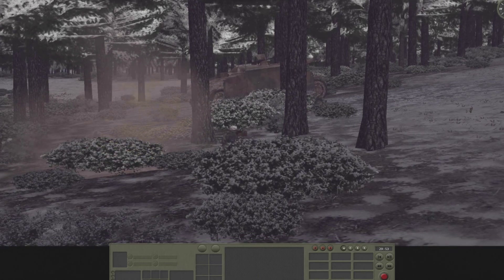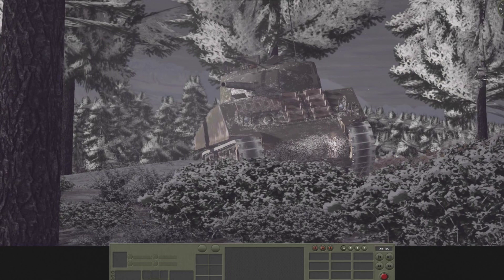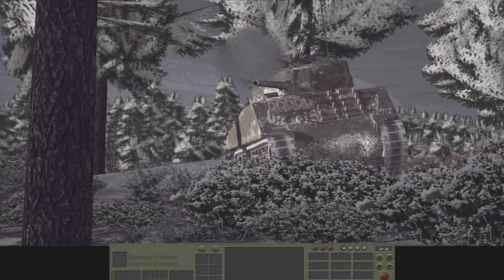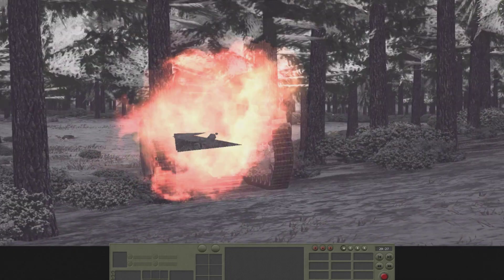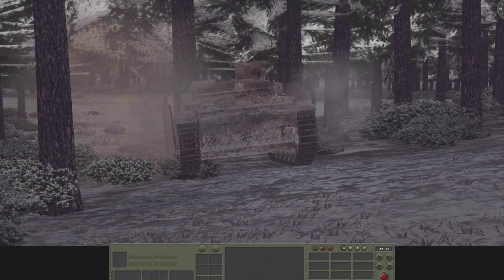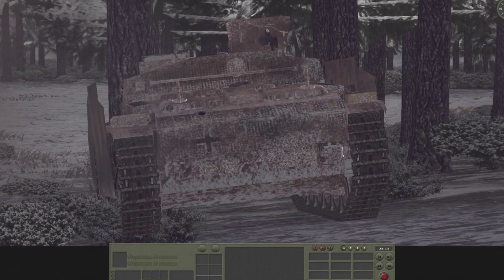What happens next is just dumb luck. Hedgehog has maneuvered his assault gun unknowingly into the line of sight of my surviving Sherman atop the East Hill — excuse me, the center — and he gets a rear-end shot on the assault gun. That thing's dead; nobody's going to get out of that.